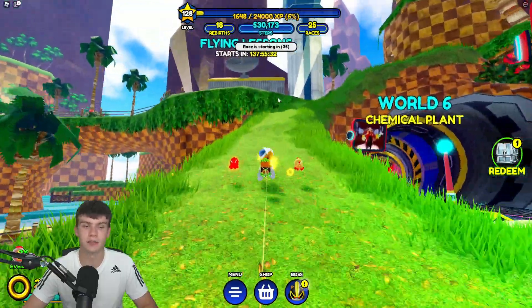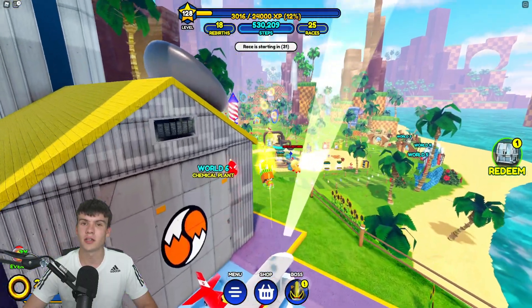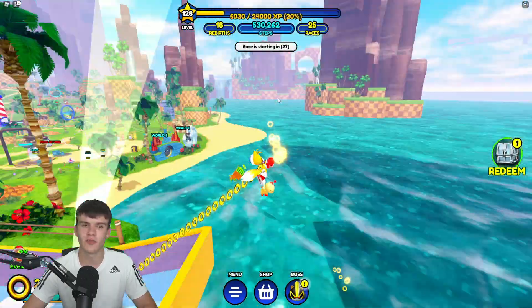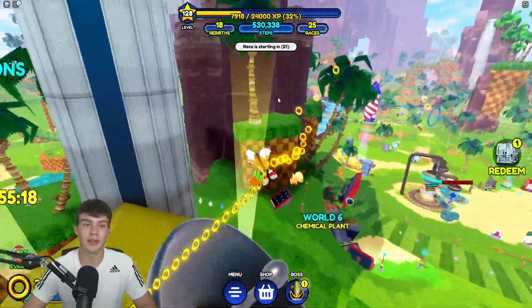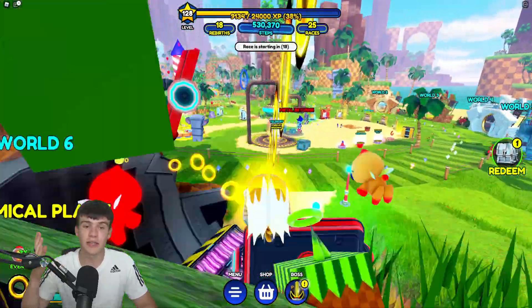To unlock Classic Tails, you just need to go over here and complete some challenge. I'm not too sure exactly what you need to do — I'm guessing you probably need to fly through some rings or something, but I've got no idea what exactly is required. It's something to do with this flying lessons event over here, and that starts next week. Comment down below what you think the flying lessons are going to consist of!